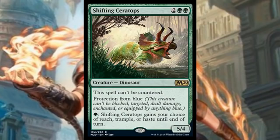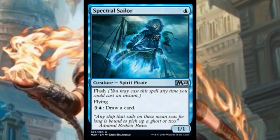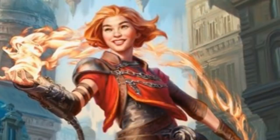You can even give Shifting Ceratops haste to swing into Teferi the turn it comes down, and give it trample and haste at the same time if you have the mana. We also saw Spectral Sailor — just one blue mana for a 1/1 Spirit Pirate with flash and flying, and you can pay three and a blue to draw a card. Modern spirits probably could have used another one-drop and now they have it, plus a late-game mana sink that lets them draw cards. One-drops don't usually do that. I think it's probably standard playable too, especially when cards like Mist-Cloaked Herald or Siren Stormtamer rotate out.